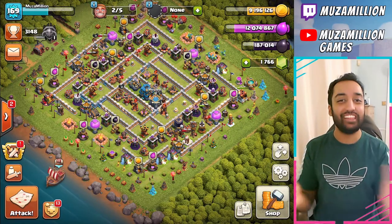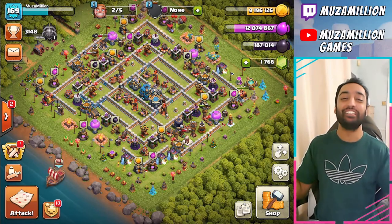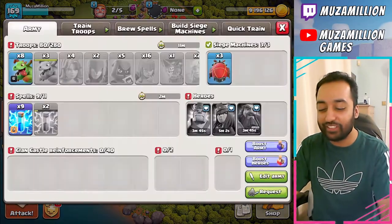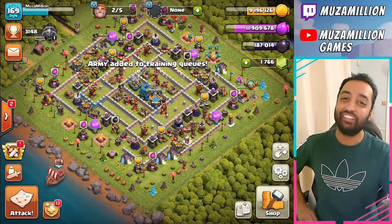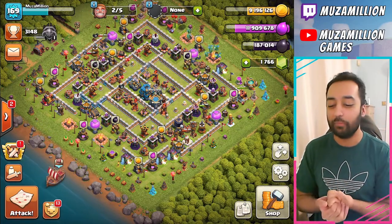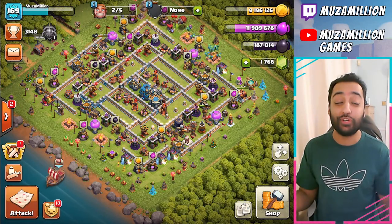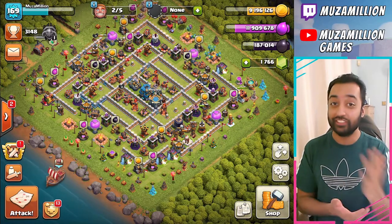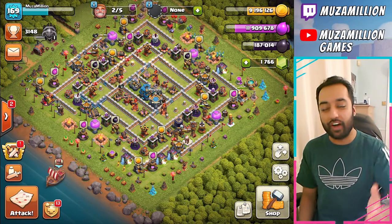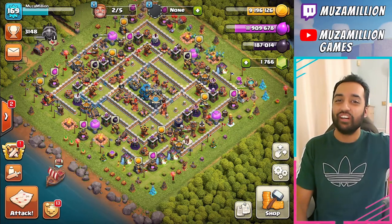If I had the Baby Dragons, easy — 50%. But I might as well just leave that in the video because, you know, I make mistakes too. That was pretty funny, but you got the picture. Easy — get 50% using this army composition. It's so, so simple. I'm sure you guys can do it. Just make sure you have your Baby Dragons and you can get the 50%. But that's it. I've been your boy MuslimillionGames. If you found this video helpful, be sure to give it a big thumbs up, and I'll catch you guys in the next video. Peace.